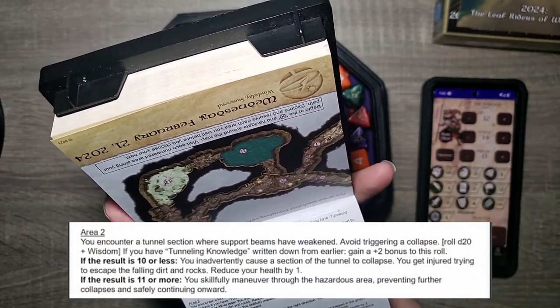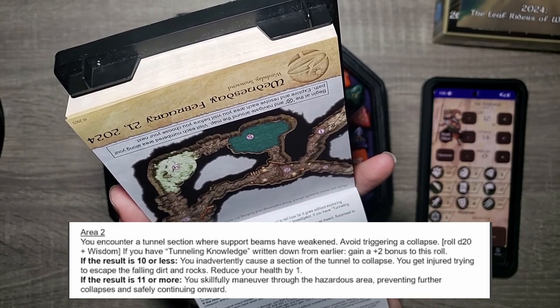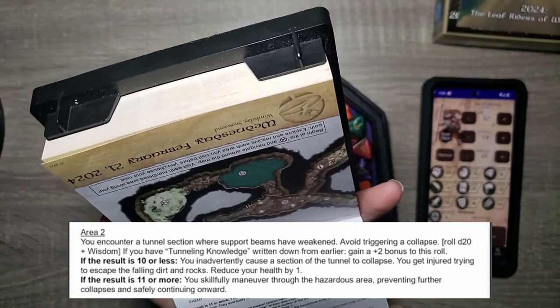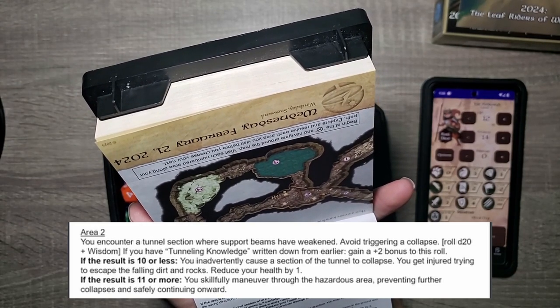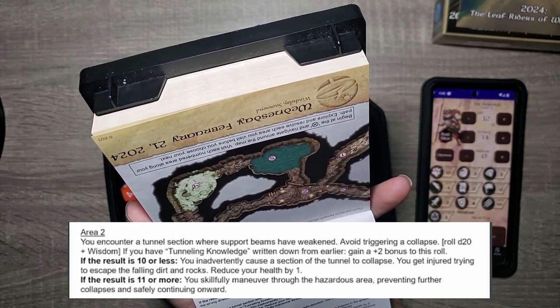And then we go to area two. You encounter a tunnel section where support beams have weakened — avoid triggering a collapse. D20 plus wisdom. 19 plus 2 is 21. Tack is now getting his bearings and he's doing much better. 11 or more: you skillfully maneuver through the hazardous area, preventing further collapse and safely continuing onward.